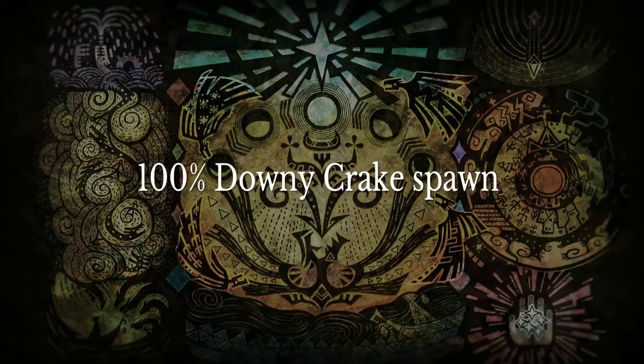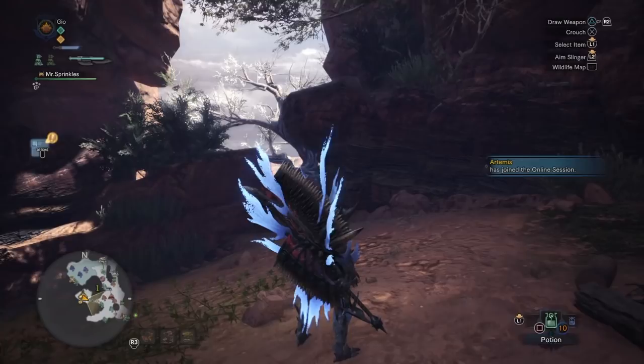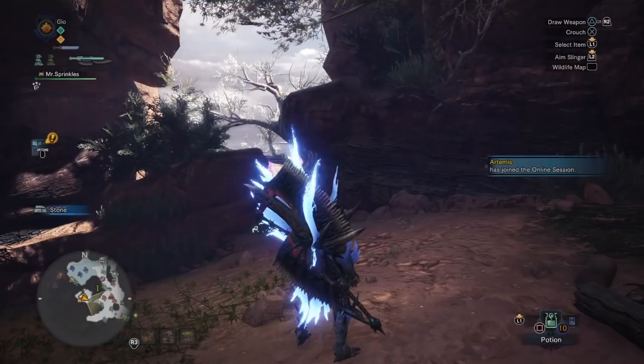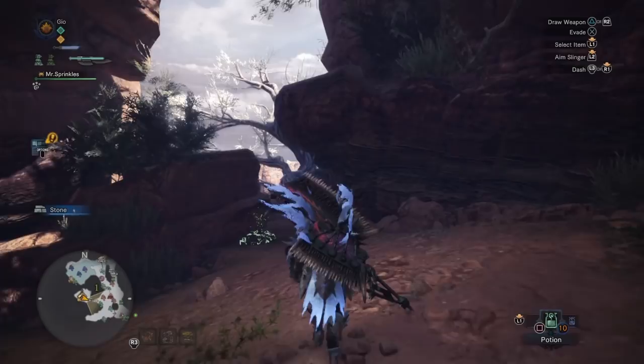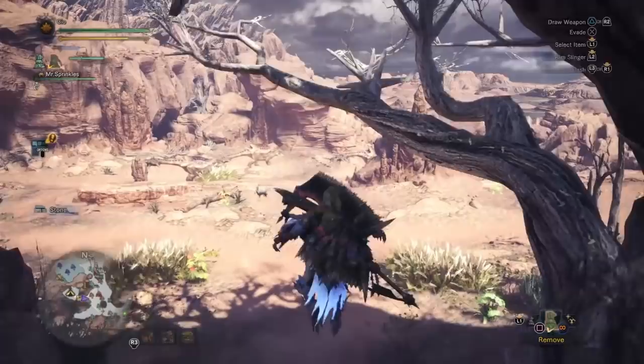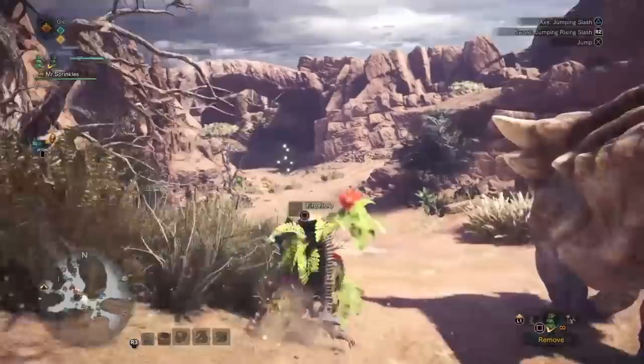Hey guys, welcome to this video. I made this video to try and save a lot of people a lot of time to catch the downy crake. For those who don't know what a downy crake is, it's a rare pet that you can catch — they look like kind of chicken chicks and they spawn on herbivores' backs. I've watched a lot of YouTube channels and videos saying that they spawn kind of randomly and you have to go in and out of camps and maps. That took ages and I still hadn't got one — spent about an hour and a bit last week with no capture at all.